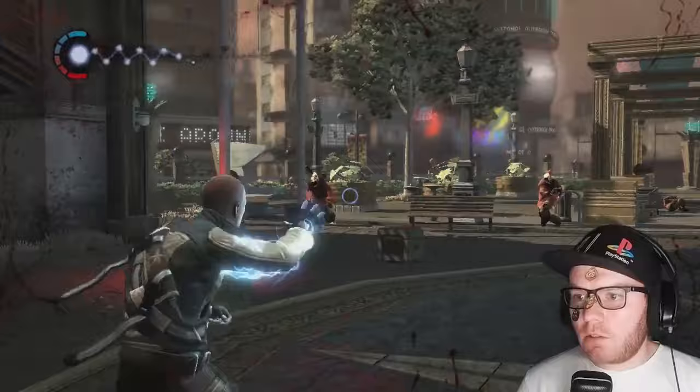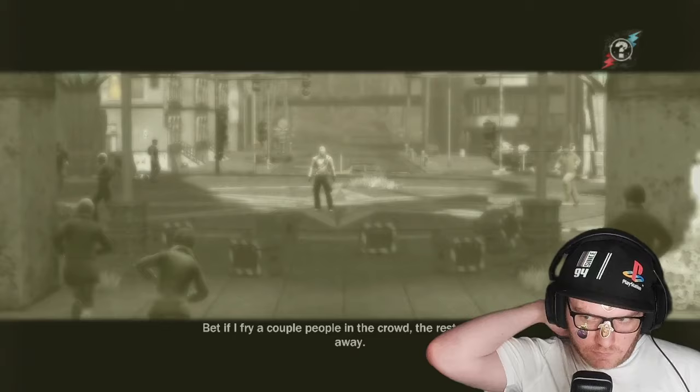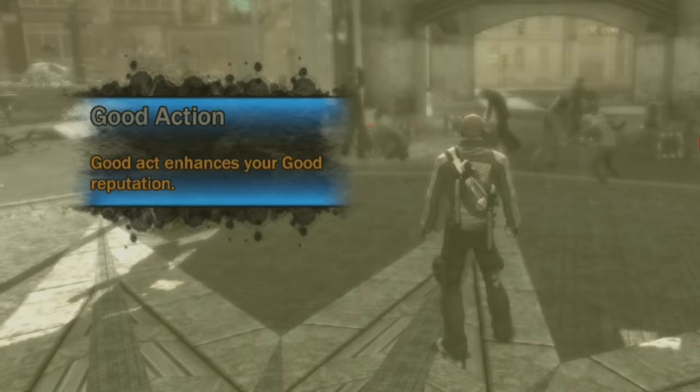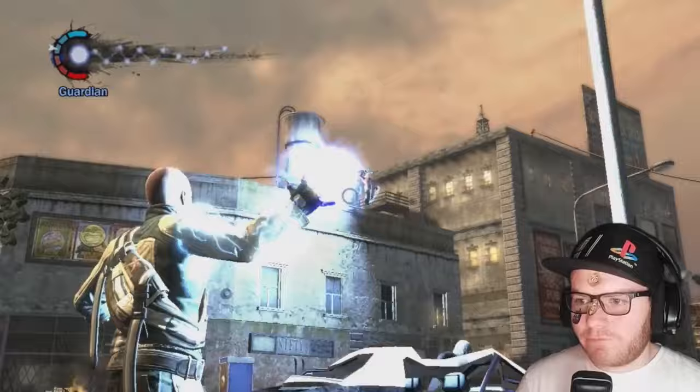Once the combat is done, we're presented with the first of many morality decisions. We have a choice: share the supplies with the civilians who have been starving for days, or keep them for ourselves. Naturally, as this is my first playthrough, we chose the good karma route and shared the wealth with those around us. This earns us our first trophy, Good Eats, for giving food to the people instead of hoarding it. Shortly after, I obtained the second trophy, Stuntman, for completing my first stunt in the game.